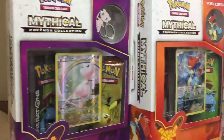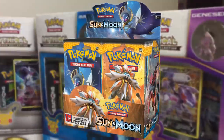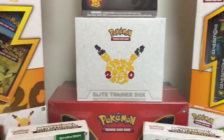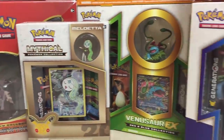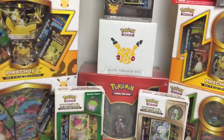Check out my opening of Every Generation's box for your chance to win a sealed booster box of Sun and Moon base. All you have to do is head over to that opening, like, comment and subscribe and you will be successfully entered into the giveaway. Link to the video is up in the i-card and at the top of the description. Good luck!